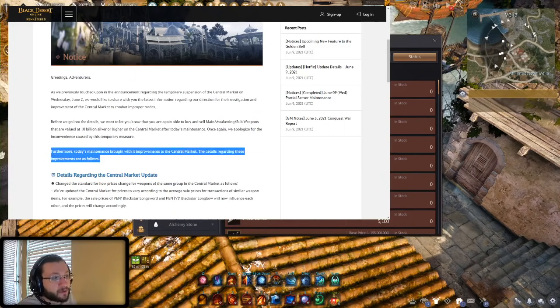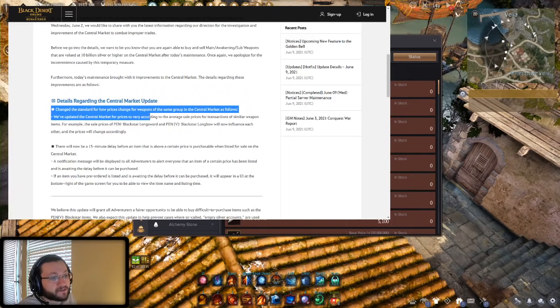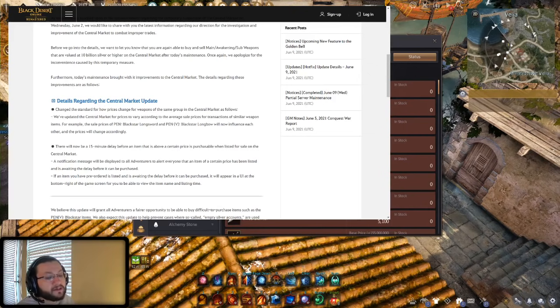Today's maintenance brought improvements to the central market. They've updated it so prices vary according to the average sales price of transactions of similar weapons. For example, the sales price of PEN Blackstar, PEN Blackstar Longsword, and Longbow will now influence each other. So if you sell one item at max price it won't just influence that one class — it's going to influence all the other classes for that same item type. If one sells at minimum price, they will all potentially drop as well.